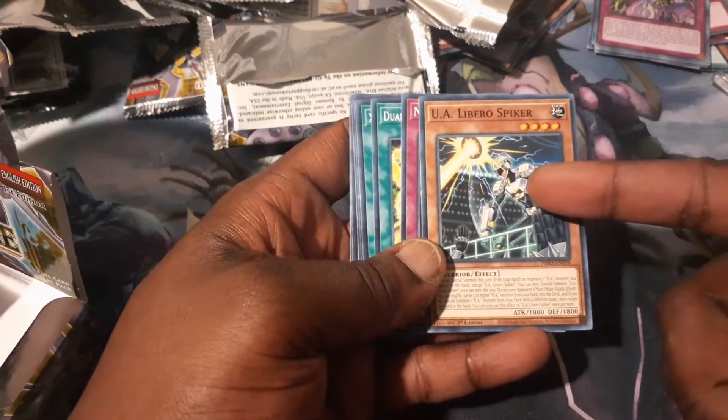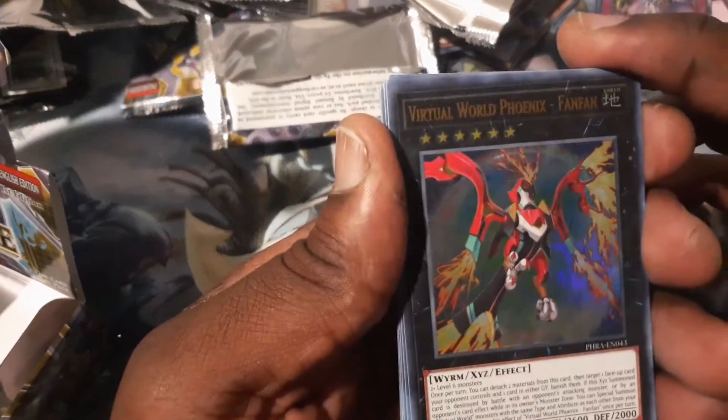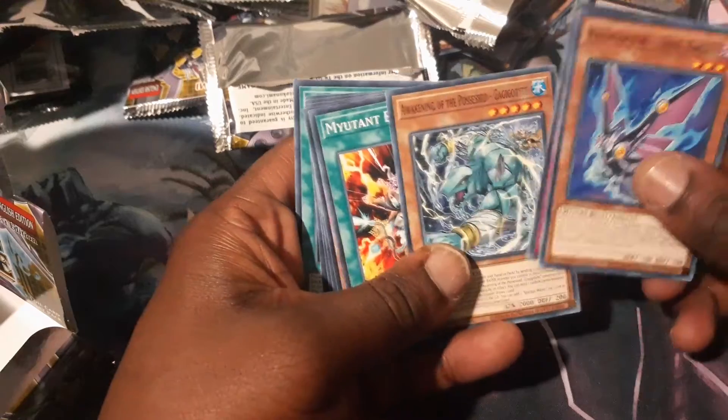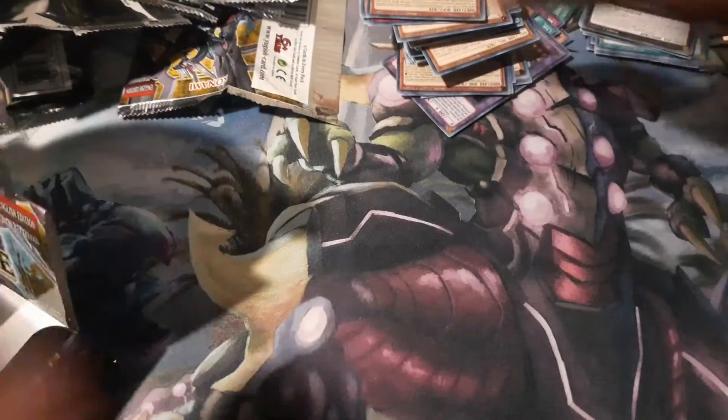UA Liberal Spiker — actually, I think this is the one that was really good. It's level four, it's really good. Xe-Zempore — never seen this before. Ultra Rare, very nice. Raid Raptor Heal Eagle, Tri-Brigade Oath, Mutant Beast — this guy is looking pretty beast. I'm pulling a whole lot of different cards, but I don't know if I'll be able to complete the full archetype. Maybe after the second box — we'll see what happens.